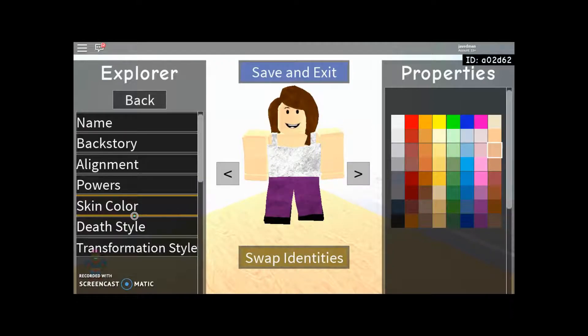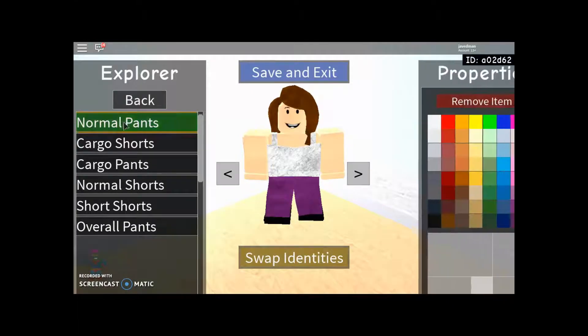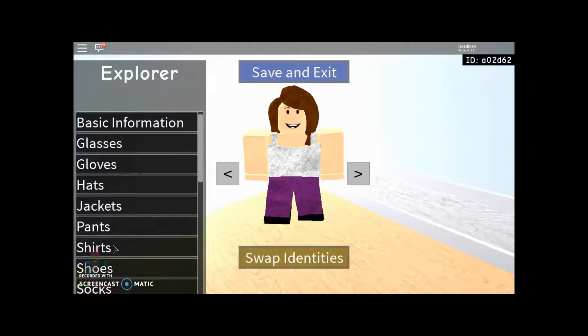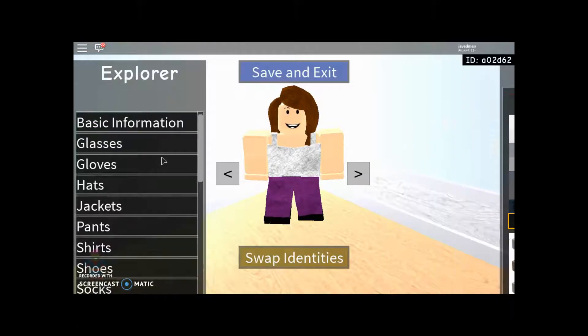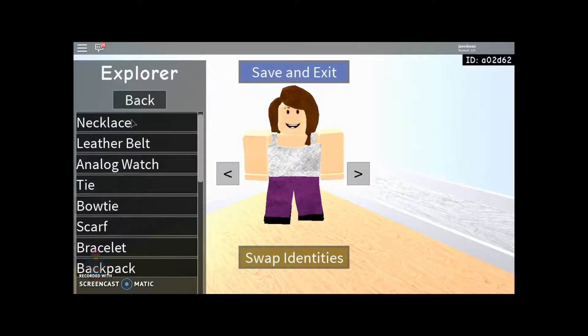Basic information: name is Helen Parr, backstory nothing, assignment good lawful, powers are martial arts, super speed, wall climbing, and flight. Skin color average white. Death style and transformation style — either one you want. Gloves — none. Glasses — none. Hats — none. Jackets — none. Pants — yes, normal pants. Give her this purple between all three and four of these — cloth look. Go to shirts, go to the spaghetti strap — regular white, cloth. Shoes — regular black shoes, cloth. Socks — white, cloth generic socks. Accessories — none.